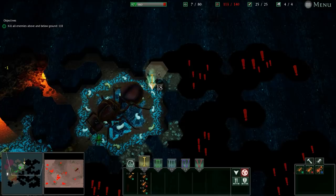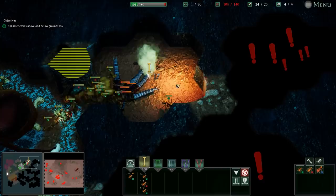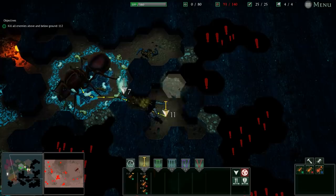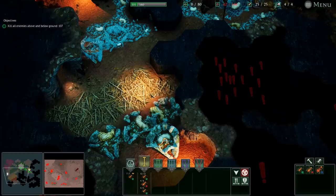I wonder what an ant Death Star would look like - a magnifying glass I guess? Get them boys, go in there and kill them. I can hold Alt and see their health bars. If you're not familiar, that green smoke is pheromones. We're doing pretty good so I'm going to push my luck and also clear out this area. We're running out of leaves - we've converted them all to food.